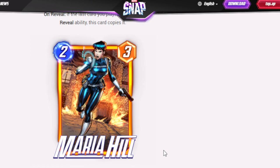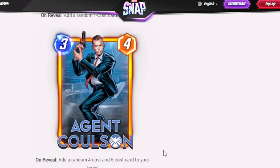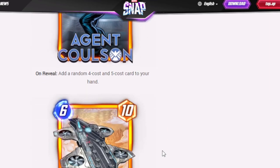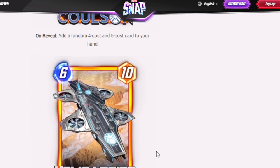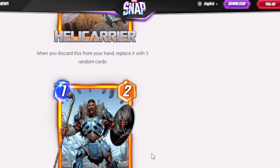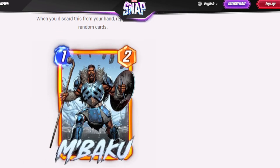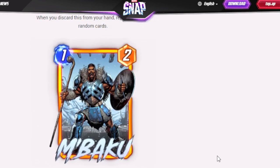Could lead to some really goofy stuff — I'm looking forward to it. Maria Hill adds a random 1-cost card to your hand. Agent Coulson adds a random 4-cost and 5-cost card to your hand — that's actually really good. The Helicarrier: when you discard this card from your hand, replace it with 3 random cards — actually hilarious. M'Baku: if this card is in your deck at the end of the game, it leaps to a random location — this deserves to be in pool 1, I don't know why it's pool 4.